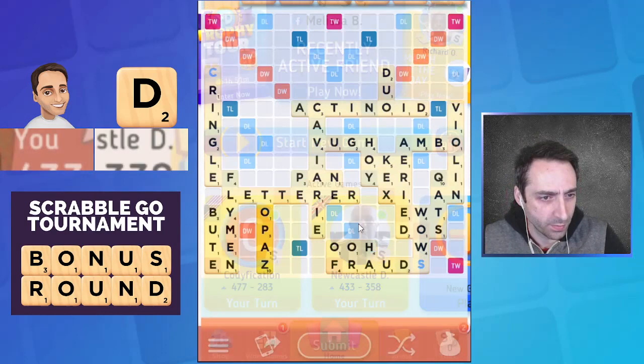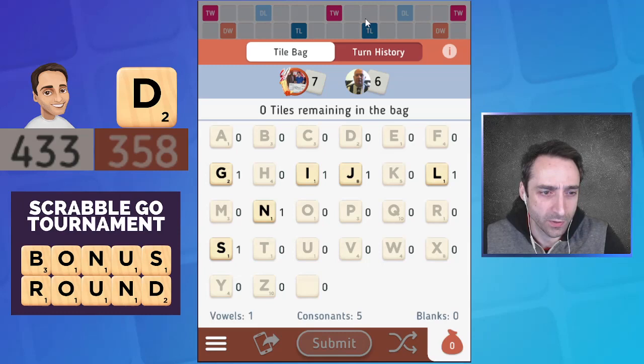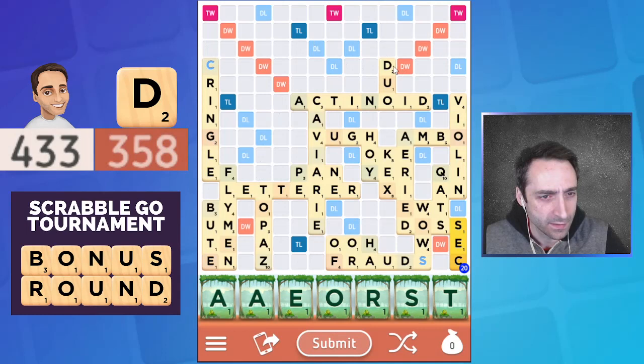Oh no — Dave plays three tiles, leaving him without a chance of getting a bingo subsequently, just cutting his deficit a little bit. For me, we can go through the motions and figure out the best endgame. He has J-I-N-G-L-S — so he has 'djins' or 'gins' here, that might be the best play available.